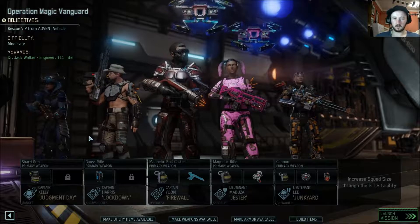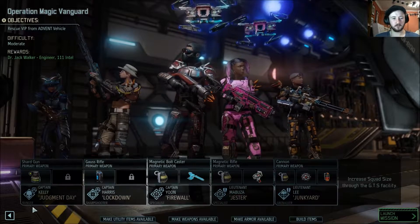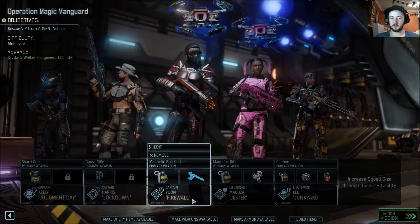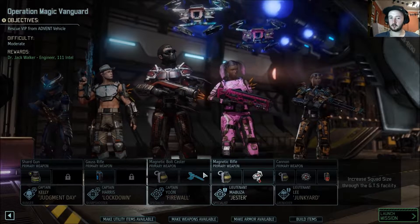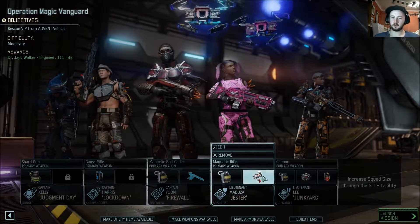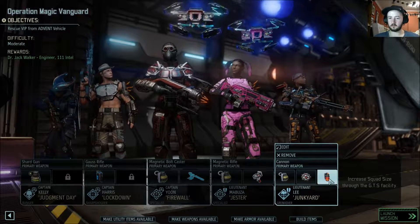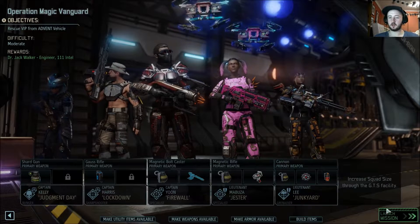We are taking Judgment Day, Lockdown, Firewall, Jester, and Junkyard. Judgment Day has the Acid Grenade, Lockdown has the Frost Bomb, Firewall has the Skull Jack. Hopefully we can progress the story this time and not kill the advent officer. We've got the Medkit on Jester — she's our healer extraordinaire. And then we have the Incendiary Grenade and the Mimic Beacon on Junkyard.